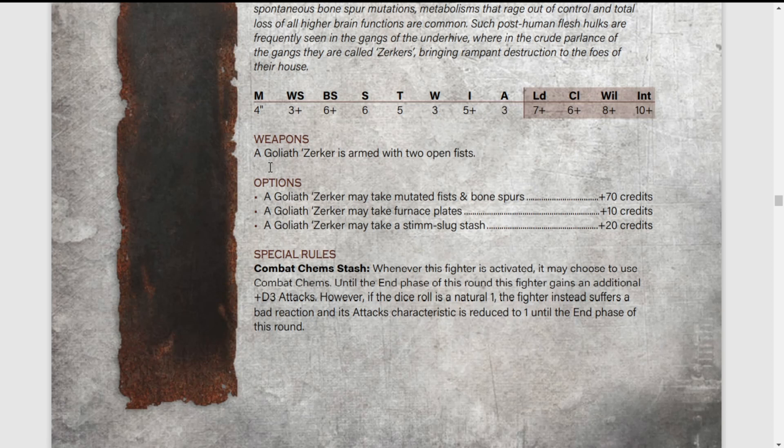It's kind of a shame because it's such a cool model. If it had a rule where it couldn't get pinned but loses one toughness or one strength — that would be sort of interesting, where it just takes even more stims but it hurts him over time. But he has got special rules. Combat Chem Stash: whenever this fighter is activated, it may choose to use combat chems. Until the end phase of this round, the fighter gains an additional D3 attacks, which sounds great. However, if you roll a 1, you just get one attack. I don't think it's worth it.